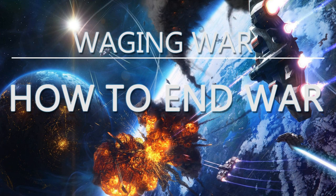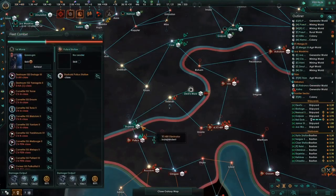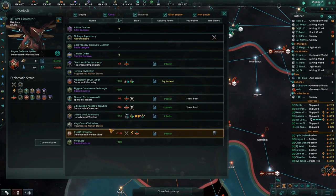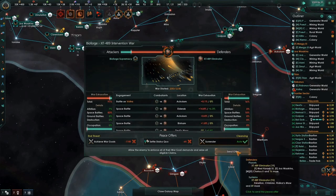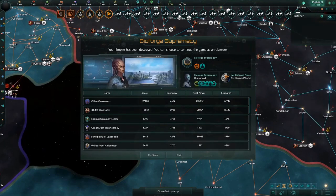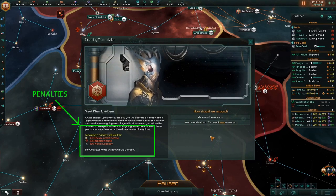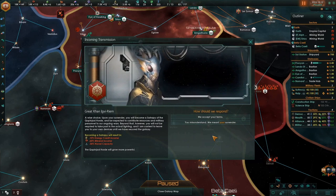Now let's talk about how to end wars. The war exhaustion screen provides three ways to end a war. The first option, always available, is surrender. You are free to surrender to the opposing side at any time, even if you're winning. Surrender can mean different things depending on the casus belli used to start the war, and you should always carefully read the conditions — in some cases it can mean the end of the game, while in others it simply means penalties for a specific length of time, such as becoming a satrapy or vassal. Regardless of the specifics, surrender is always an option.